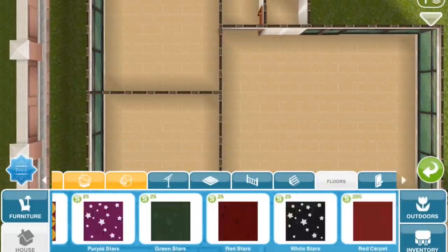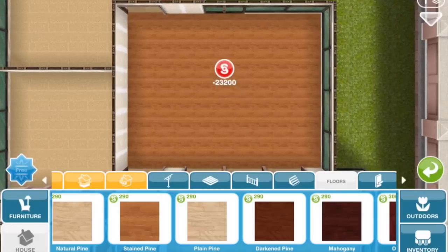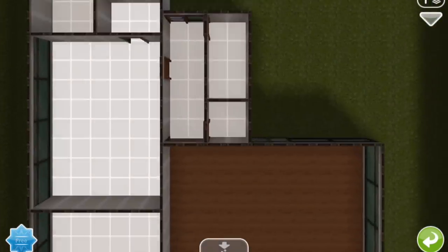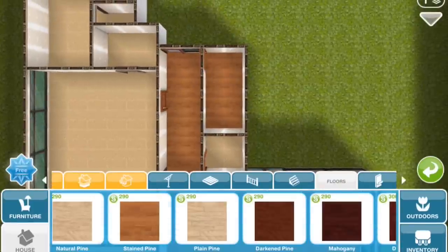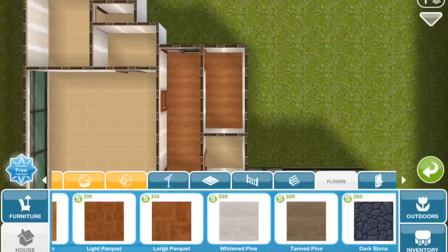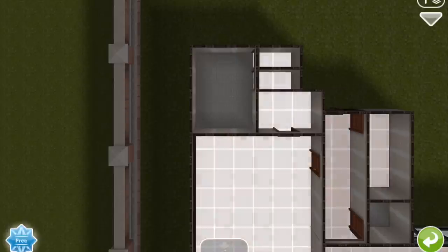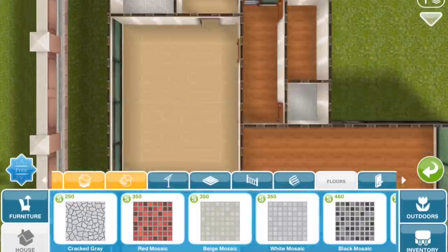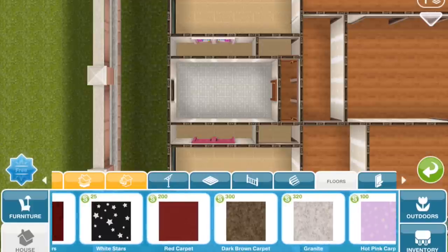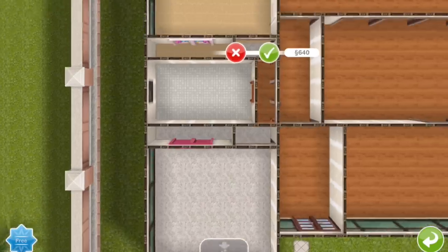Now for the floors, I'm going to go for stained pine throughout the common areas. Then mosaic tile for the bathrooms. And for the bedrooms, I'm going to go for granite, which always looks like carpet to me, so I always use it as carpet.